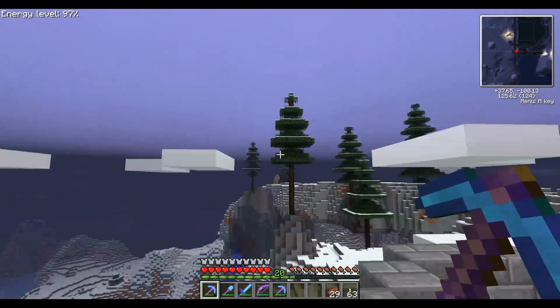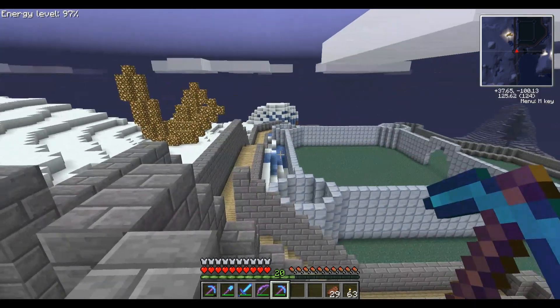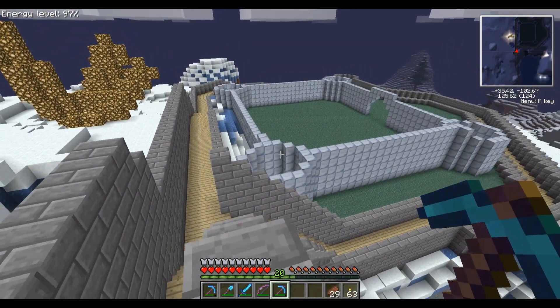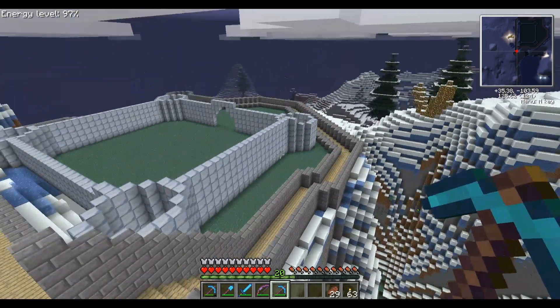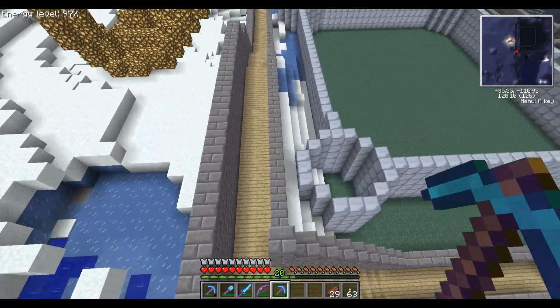We also have these really cool looking trees — I actually don't know what kind they are yet because I haven't punched one down. You'll notice this giant glowstone structure and this new block here. I'm currently working on building a giant silver castle.